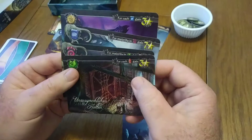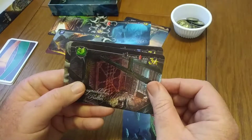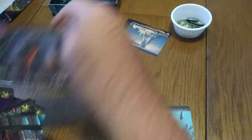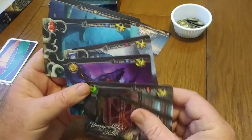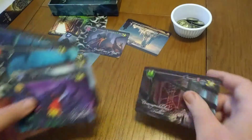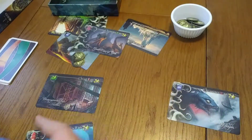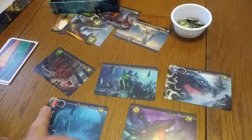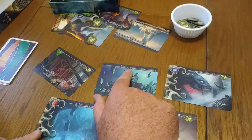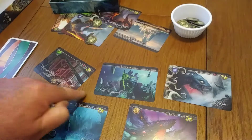Most cards have very simple scoring conditions. For instance, this one says for each of these symbols I have displayed in my tableau right now, I would gain three victory points. I don't have any, but let's say these cards were in my tableau. I have one of that symbol, so this card would score me three points. I'll go one player at a time, starting with the card on the left. I get three for each — I have one, so that's three. This next card says double the rewards of your previously played card, so instead of three, I gain six.